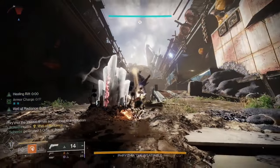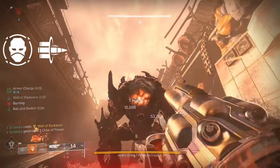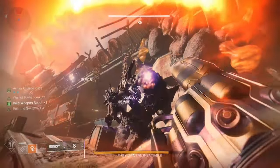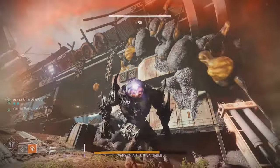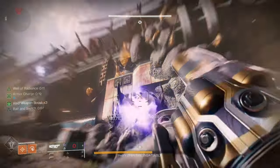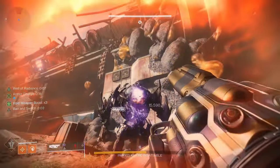Now for the damage phases, here we have our favorite ogre that we're going to do a little bit of damage testing on. Envious Assassin and Bait and Switch is the obvious one here. Just make sure that when you're proccing Envious Assassin you're doing it correctly — if you get some kills it will double your mag size. Pull it out and you'll see that it's doubled, but if you put it back away and get some more kills after the fact, it should go up to 200%, which for me was 18 rounds in my Edge Transit.